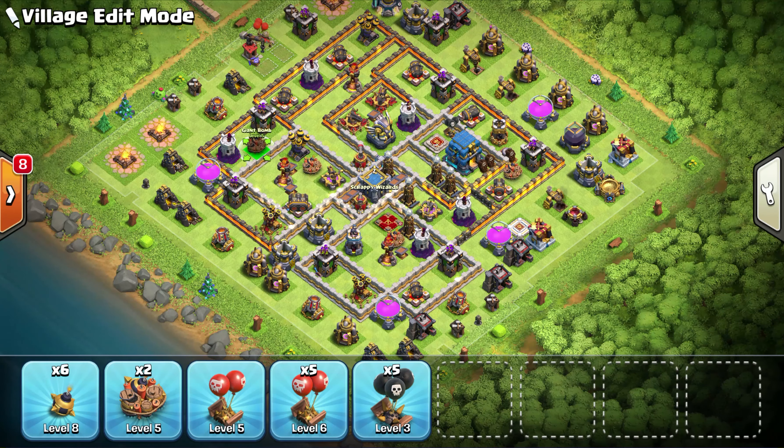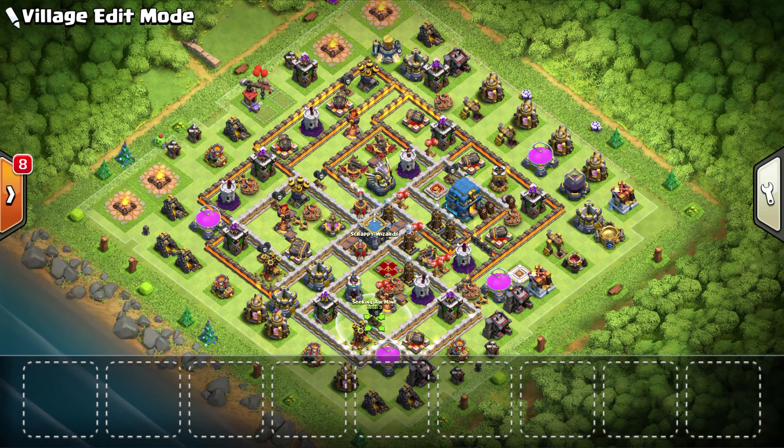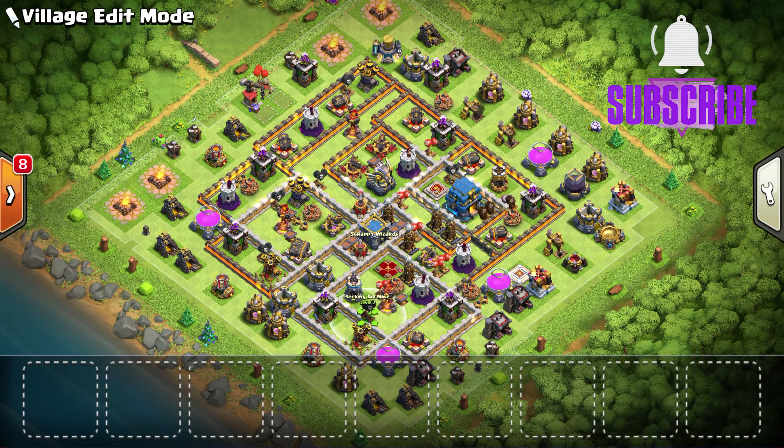Now let's talk about bombs. I like to pair the giant bombs with the little ones. Combining them together packs an extra punch and really helps against hogs and bowler attacks. You also want to place a few outside the base because that really helps with witch and bowler walks — that one bomb can take out a whole bunch of witches all at once. Your spring traps should be put anywhere away from where kill squads may enter the base. They're great for stopping hogs, bowlers, and valk attacks, and that's exactly how I placed them here.